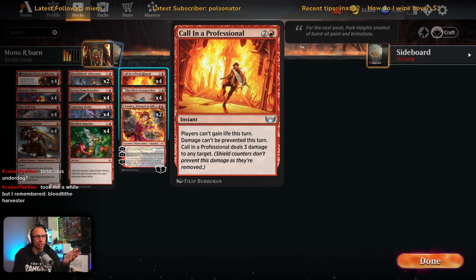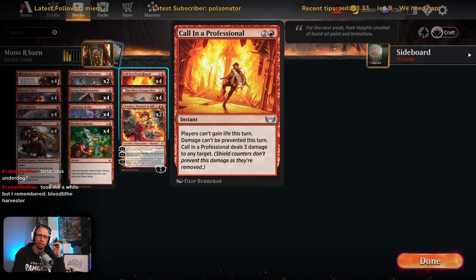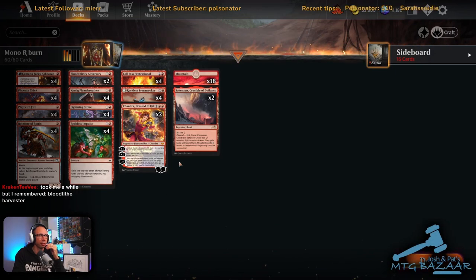It literally says on the card — shield counters don't prevent this damage as they're removed, so the damage can't be prevented. Works quite well for finishing off shielded creatures. Mostly though it's just three mana instant speed to the face, which is what we want. Reckless Storm Seeker — we've seen this one heaps. Does come up that you play this and give plus one plus one to your Phoenix Chick to get through in the air with a bit of extra damage.